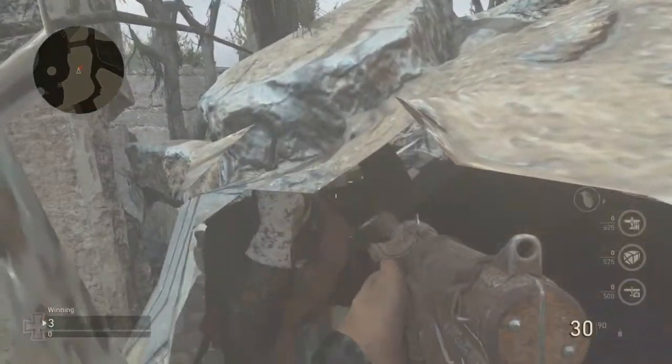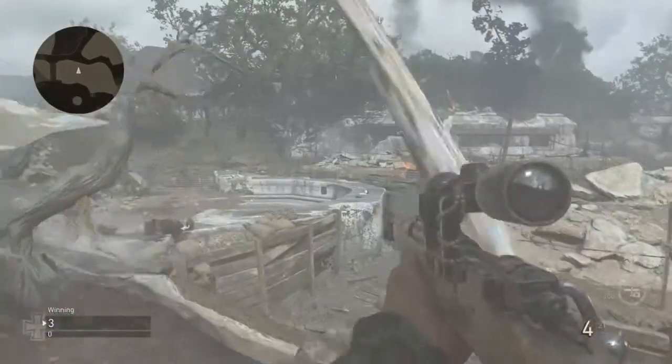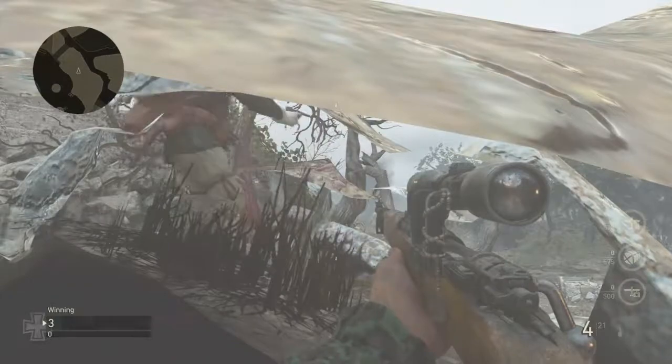So as you guys can see, it's a pretty easy glitch to get into — I got up there pretty easily. Me and Lewis are just messing around right now, but in a second we're gonna show you: you can shoot through them on the inside, but you can't shoot through them from the outside.